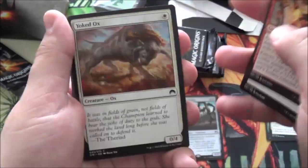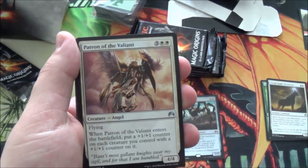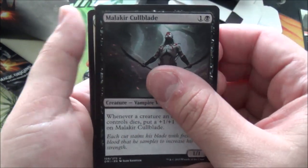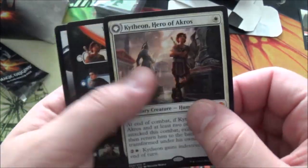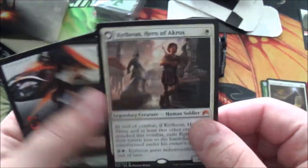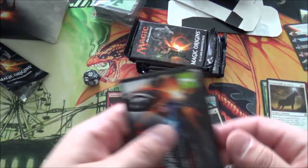Next pack. Patron of the Valiant, Skyraker Giant, Malakir Cullblade, and... Kytheon! Not the good Planeswalker, but a Planeswalker nevertheless. Actually, I think he's the worst Planeswalker, but it's a Mythic. I think he's worth like five or six bucks — not really sure, I haven't looked at the price in a while. A Planeswalker is always good, and he's not bad in EDH either.